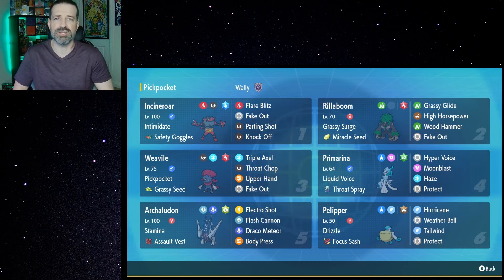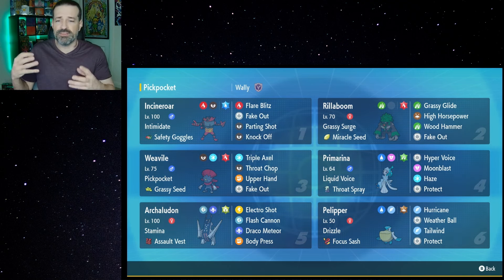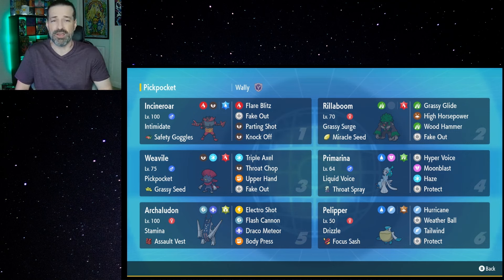That's why I think Weavile with Pickpocket could actually be a lot of fun, especially now that we're getting into Regulation H and there are a lot more Pokemon viable because there are no Legendaries anymore. Pairing up Weavile and Rillaboom is really fun — I know there's a big Fire problem there, but that's part of the reason why we have Pelipper to set the Rain, and we can always Terastalize as well. Plus, we have the Fake Out pressure. I'm really excited because I have used Sneasler before and really liked it, so I'm excited to see what Weavile can do. If you guys are new here, please make sure to hit the Subscribe button and drop a like. Let's get into the battles.